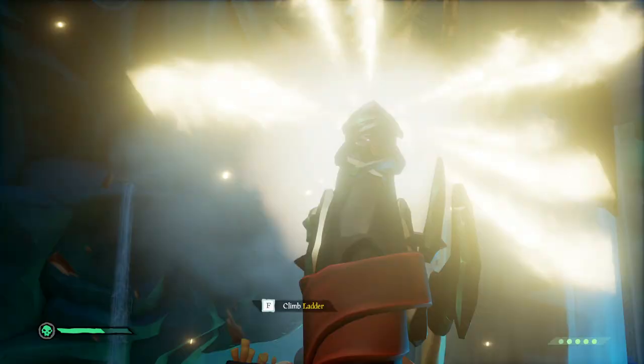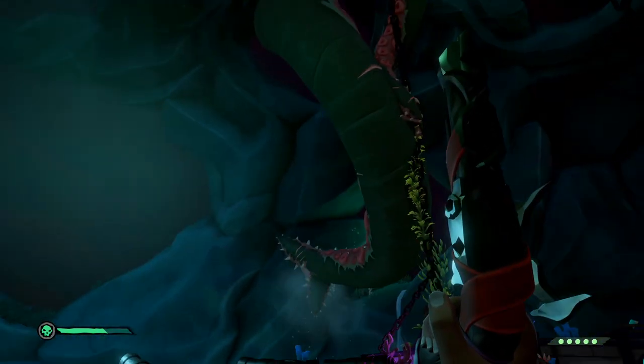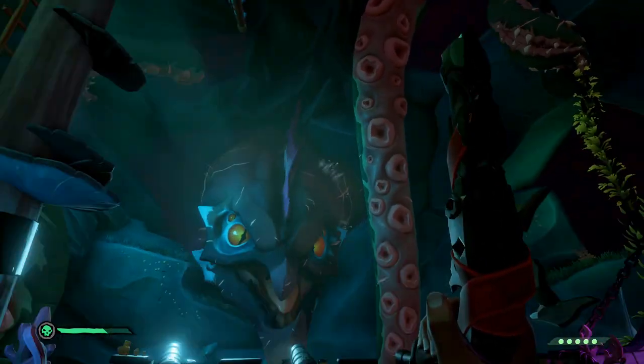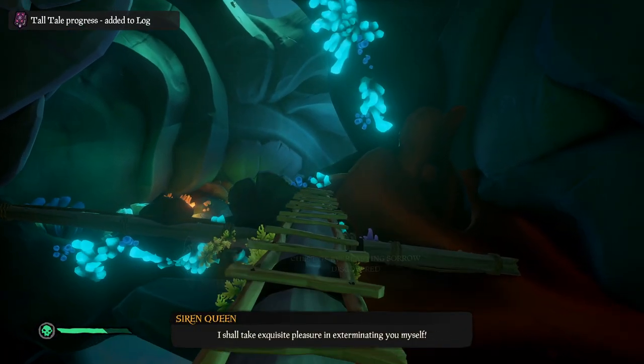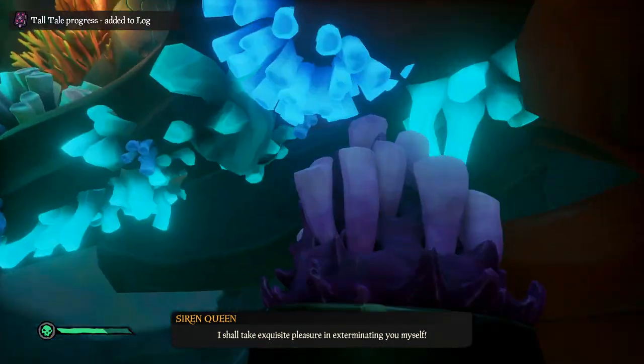After this, the kraken will appear and attack the ship. You need to shoot the kraken in the face. There will also be ocean crawlers appearing on the ship which you need to kill. When you've defeated the kraken, you need to pick up the chest of everlasting sorrow.